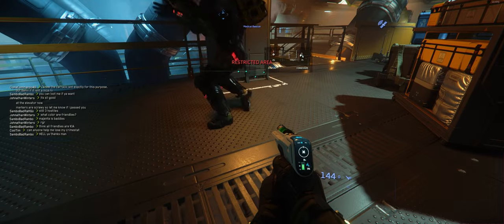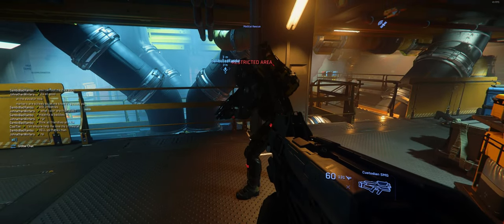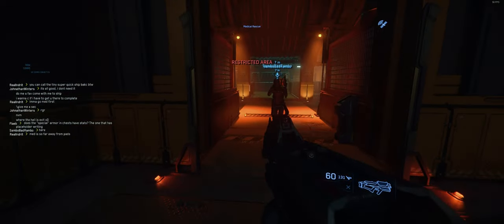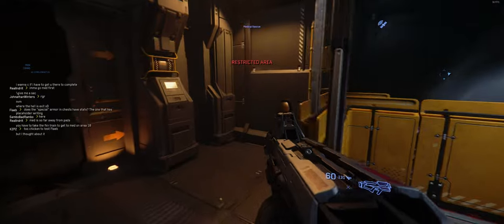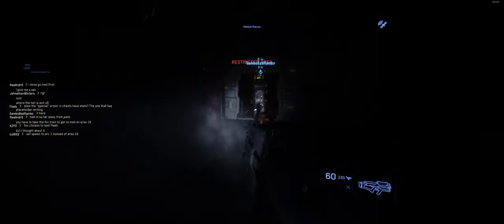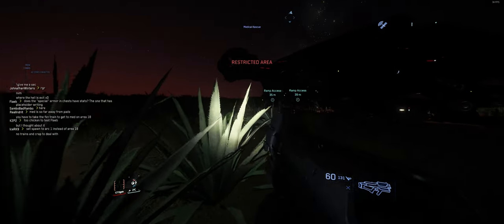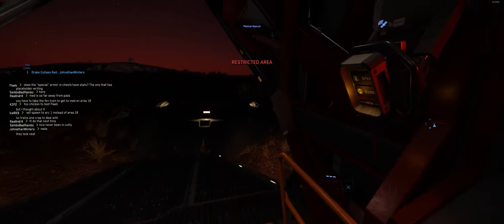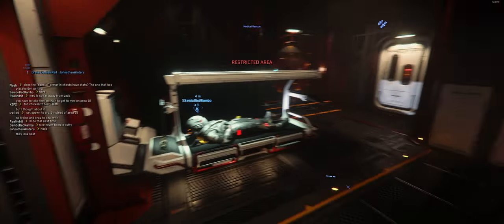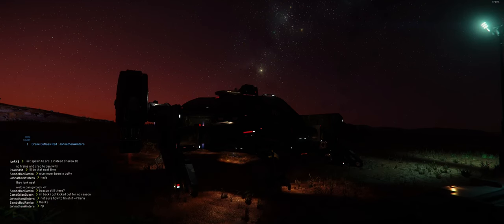From here on it was just about escorting him to my ship so he can use the medical bay to replenish any food or water that he needed, or heal him further if needed, and get him back to a station where it was safe. After Sambo healed up and got his nourishments back to level, he went back into the bunker to finish off his mission. With my mission complete, I took off from the area and went on to help another person.